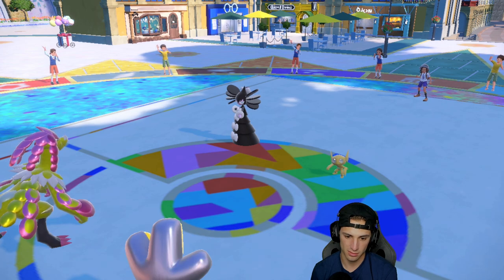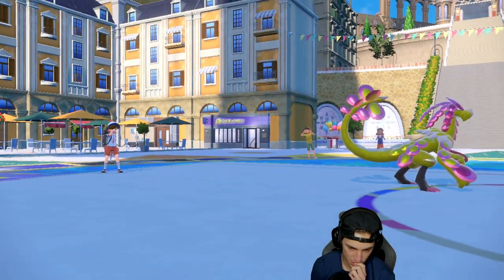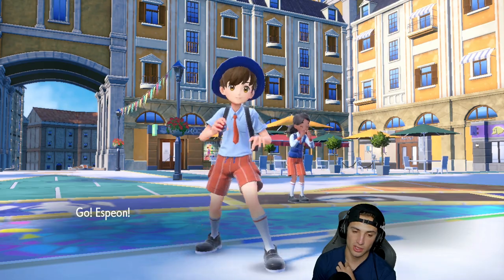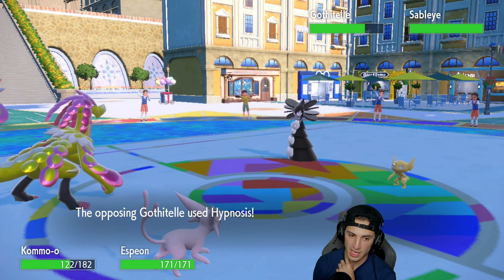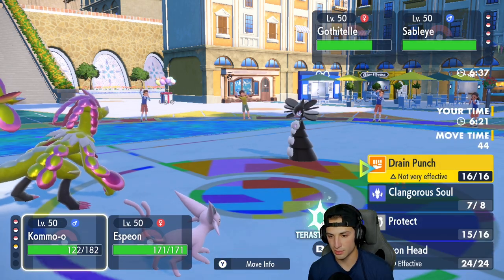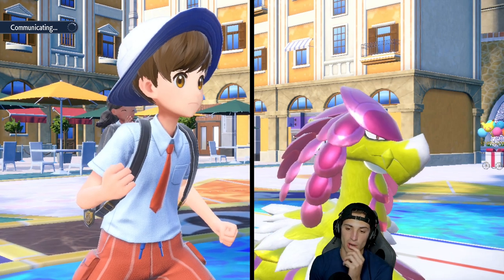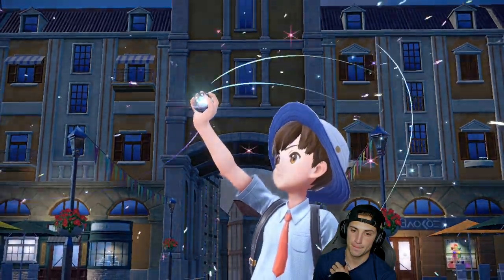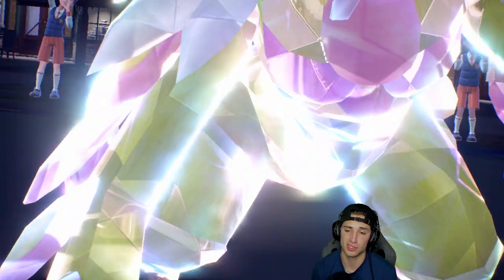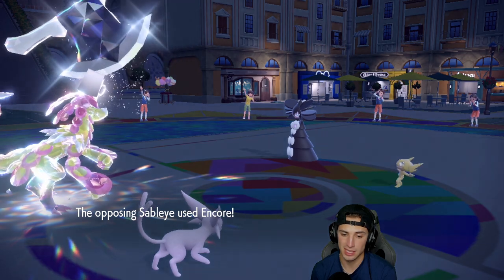By protecting I can pivot into either Espeon or Sinistcha. He goes for Willowisp — that's ugly. We're both switching, so I go into Espeon. Now is the time to bring Espeon in; we'll save Sinistcha. A Hypnosis comes out and gets blocked by Magic Bounce. I'm going to Tera and look to do as much damage as possible on Gothitelle while using Psyche Up on Kommo-o to steal the stat boosts. Encore is terrifying and Willowisp going into Kommo-o could also be rough.